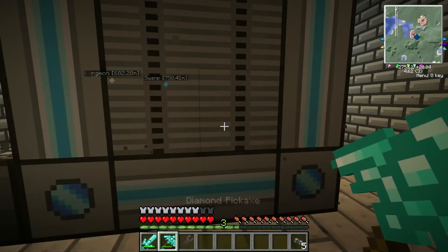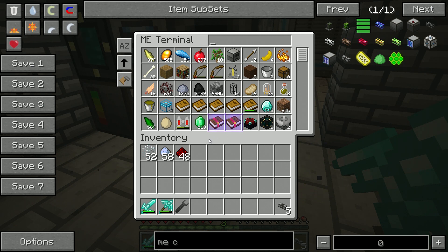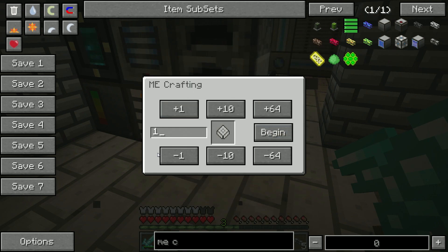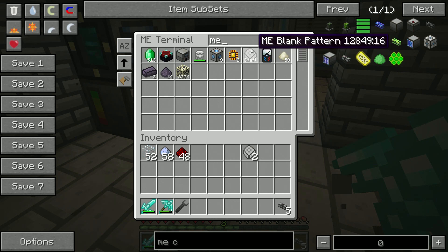We open this up and let's say we want some more ME squares — now you're going to notice this thing has crafting enabled. We can set this to one, ten, 64, however many we want. We're just going to make two right now because I think that's all we've got the materials for. And you can see we now have two in here. So I can pull these both out and it gives me the option to craft more. The more that you have going, the more simultaneous recipes you can have running at one time, so you definitely want to kick this up to run as many as you possibly can.